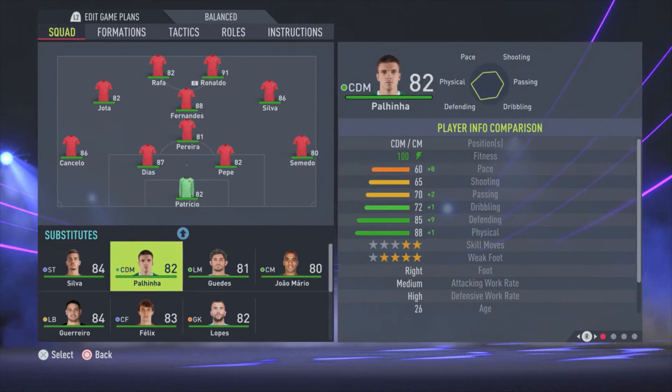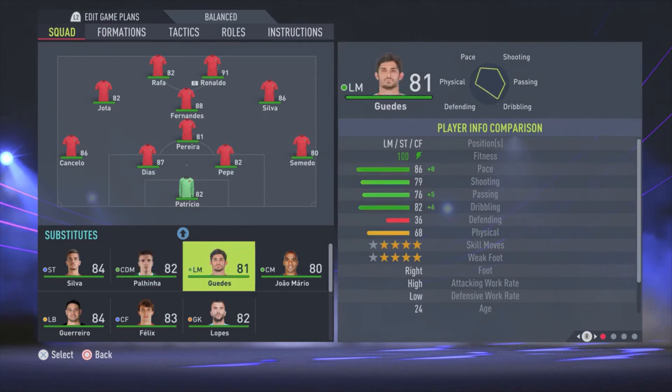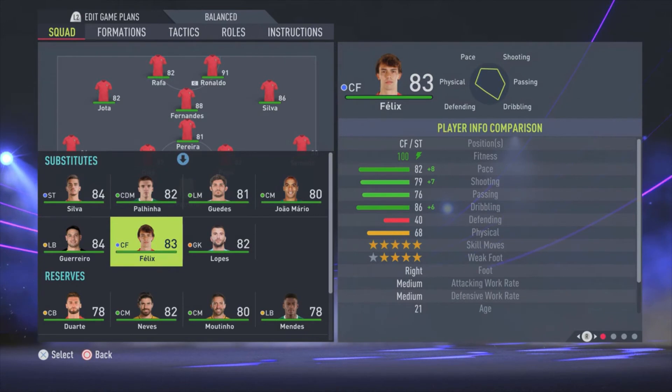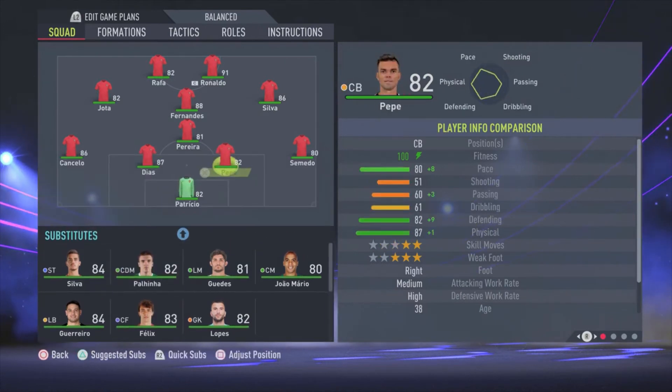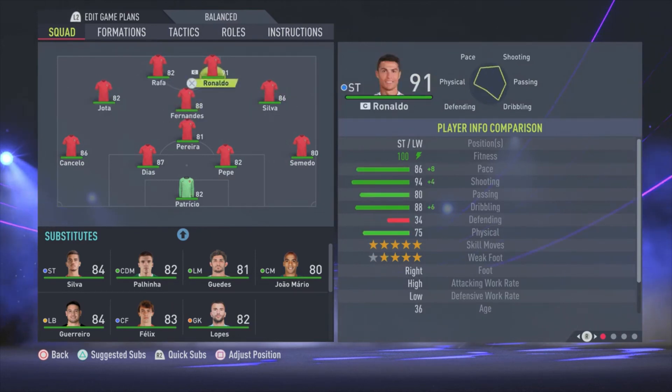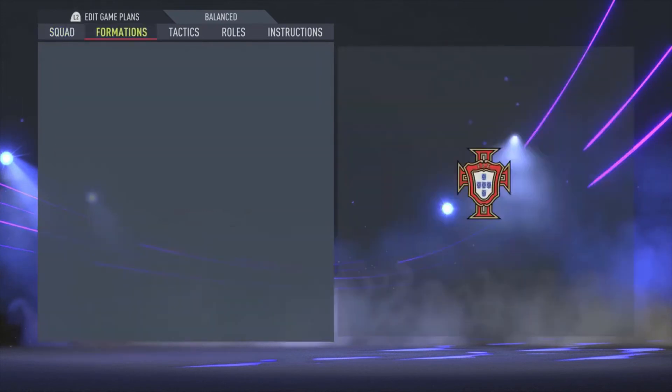On the bench we have Silva. I also have Paulinha — I replace Paulinha for Pereira during the second half. Then we have Guedes, who I use as a substitute very often, mostly to replace Rafa or Jota, as both get a bit tired after 60 or 70 minutes. So he's a pretty good player to have on the bench. We also have João Felix, who is also a decent player, and sometimes I use him to replace one of the other four attackers — not Ronaldo, of course. Ronaldo stays on the field all the time; he's the best player and never seems to get tired.